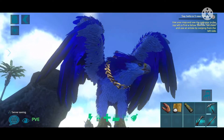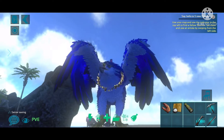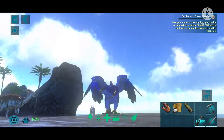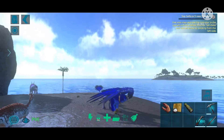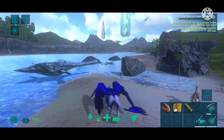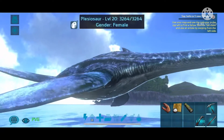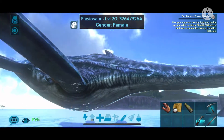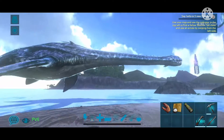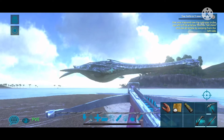Hey guys, it's Mickey here. Today we're doing a taming video on a water tame. If you know me, you know I don't do water, but today we're going to tame a plesiosaur because she's in the air — she's sacrificing herself and making it quite easy for me. She's only level 20, but I don't do water so I'm not going to complain. I'm pretty much just taming her to say that I've tamed one.